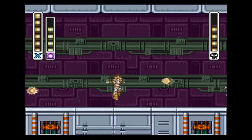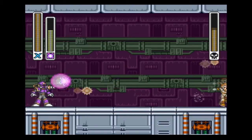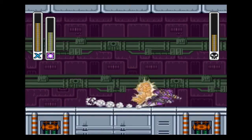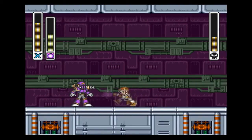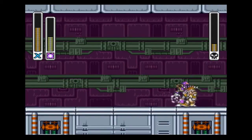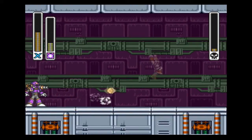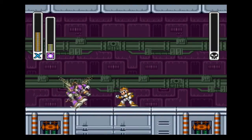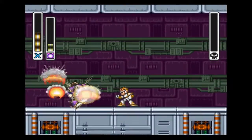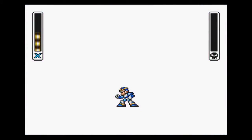This is Vile's alternate weakness — the electric spark. If you are concerned about not having your homing missile for the Boomerang Kawanga at the end of his boss fight, you can go ahead and use the electric spark. It doesn't do a super huge amount of damage, but it still gets the job done and it can blow Vile away.